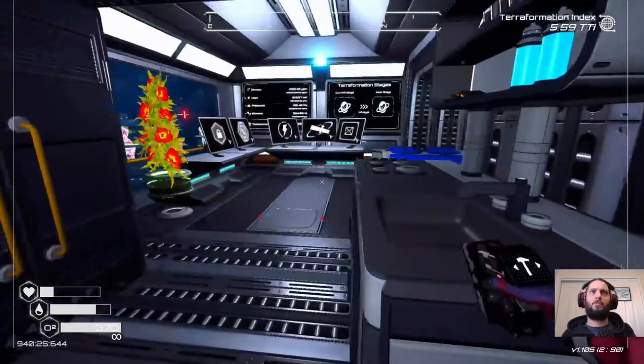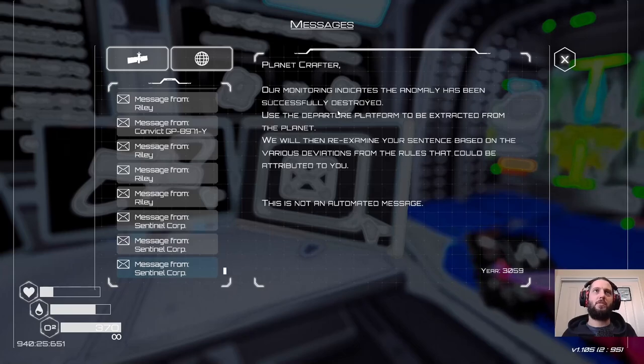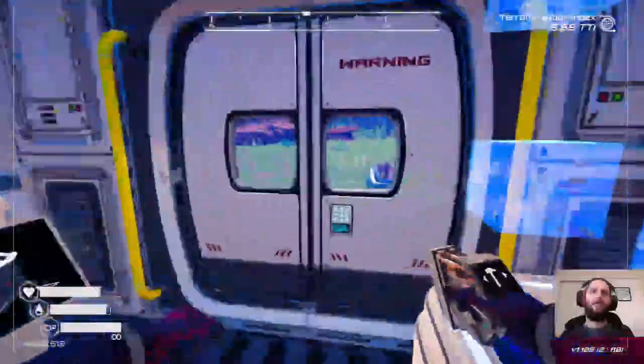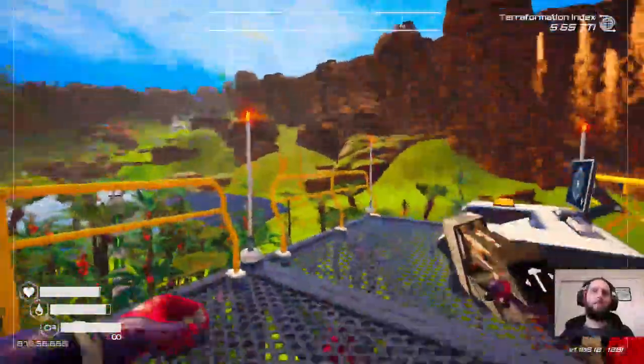Messages — another message from Sentinel Core: 'Anomaly has been successfully destroyed. Use the departure platform — it will be extracted. We will then re-examine your sentence based on the various deviations from the rules that could be attributed to you.' Sounds sinister. Let's go. Save the game by the rocket, shall we? Wrong rocket — am I going to put the extraction rocket over this way? There we go.